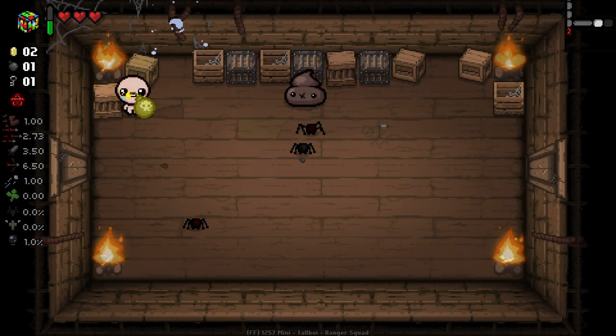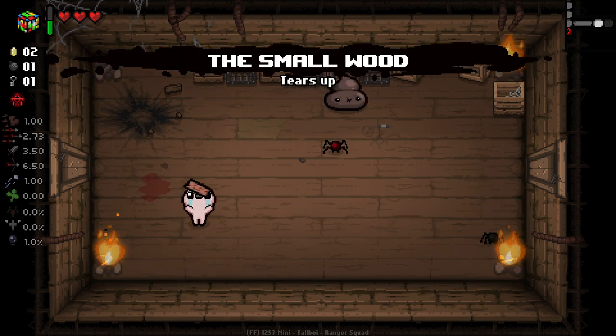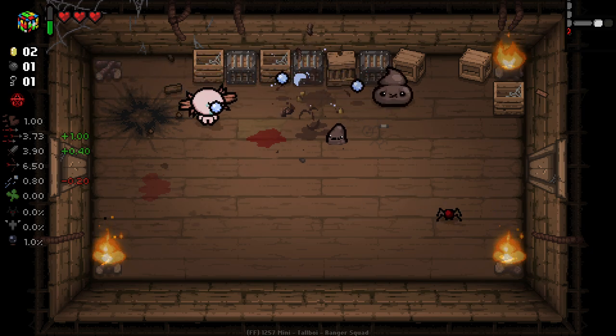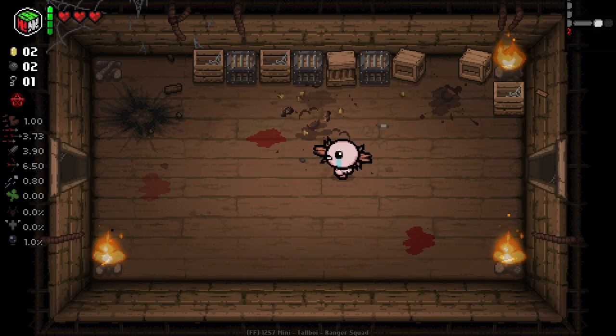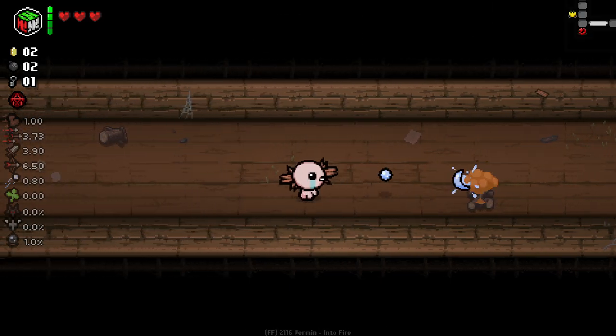If we get a red heart here we'll definitely bomb that. Very nice - I love the fact that this is a big old tiers up, like an absolutely huge tiers up. One of the better items you can get. I think it's actually better than Small Rock in my opinion. We solved it already - no way, that's so lucky!